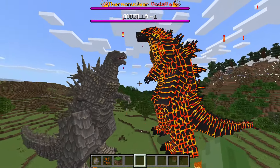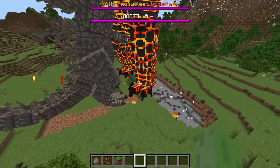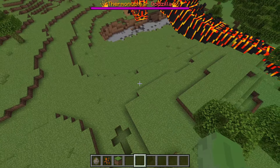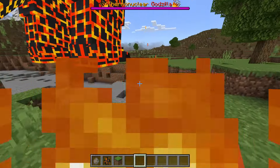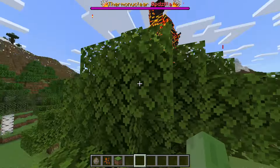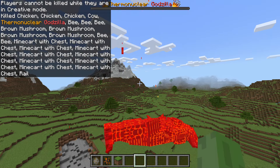Spawning Godzilla Minus One in — the size difference is pretty uncanny. They're going near each other and Godzilla Minus One goes for a hit. That move there was actually Godzilla Minus One's tail explosion. As you can see, Thermonuclear Godzilla is basically untouched — it just kind of took care of Godzilla Minus One in one hit. That was actually pretty insane.